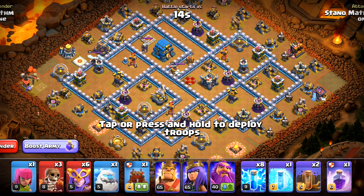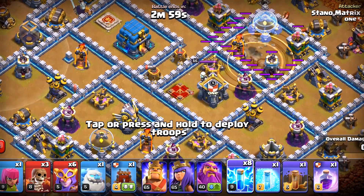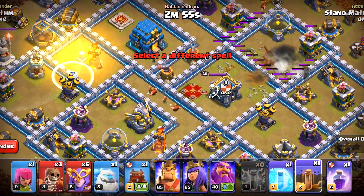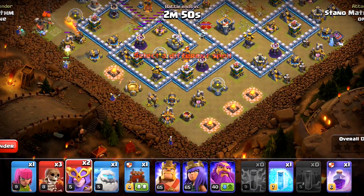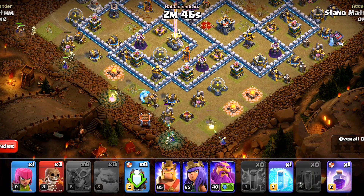To test the power of this strategy, let's zap out that inferno tower and that expo together. We will use 1 earthquake and 5 lightning spells to do that. On this side, 3 lightning spells and 1 earthquake spell — that is going to leave that inferno tower standing. If I had 1 more lightning spell instead of that freeze spell, we could have destroyed that one as well.